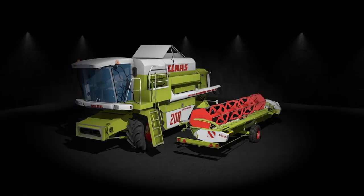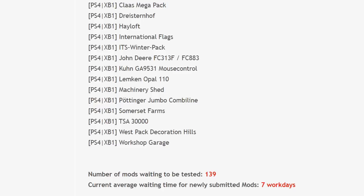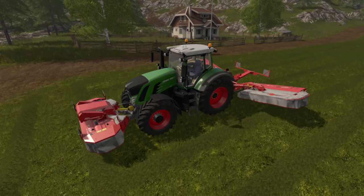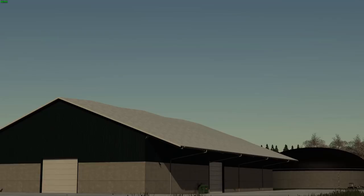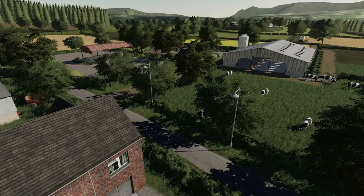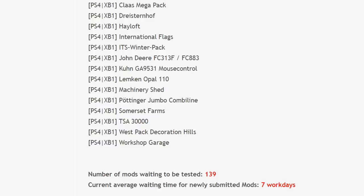On the PS4 and Xbox One, we have: the Claas Mega Pack, Dristenhoff Hey Loft, International Flags, Winter Pack, John Deere FC 313F and FC 883, the Coon GA 9531 Mouse Control, Limkin Opal 110, Machinery Shed, Pottinger Jumbo Combi Line, Somerset Farms from Steve Mods, TSA 30000 which was released today, West Pack Decoration Hills, and last but not least the Workshop Garage.